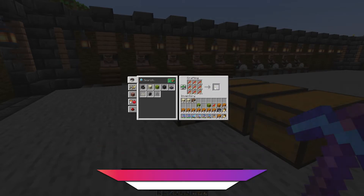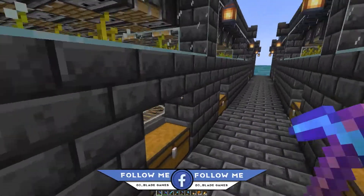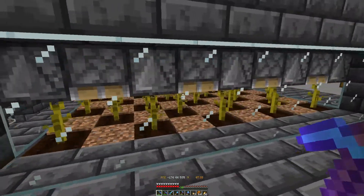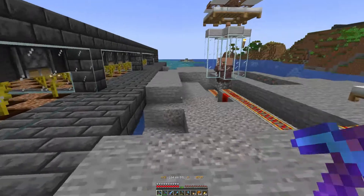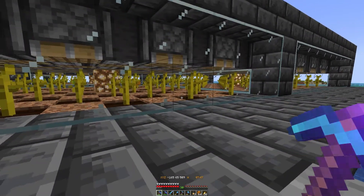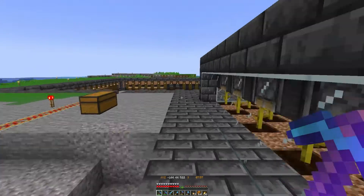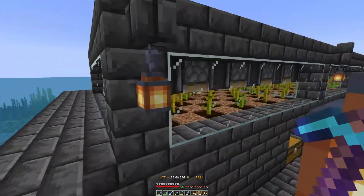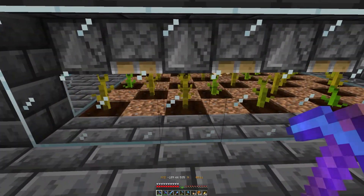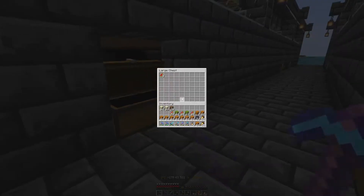The pumpkin and melon farms are still not at 100% running though. The pumpkins need to be fully grown and I think they all are — it seems they've all grown up. The only thing is the melon farms are not fully grown yet. As you can see, there are still a couple of stems that are not fully grown. But they are producing a lot of items, and that's perfect.